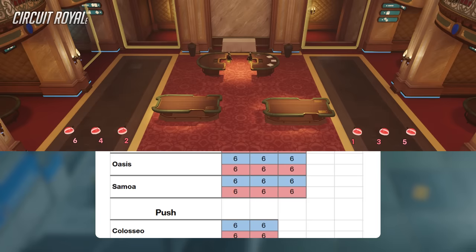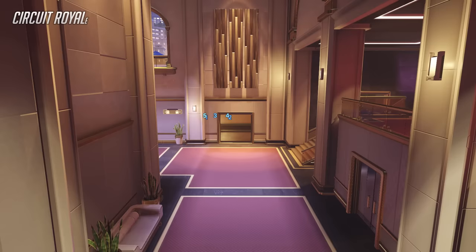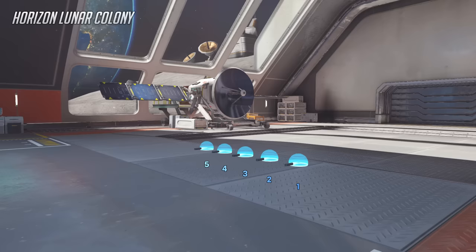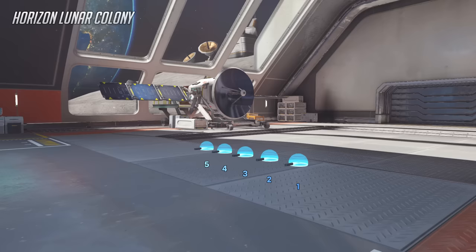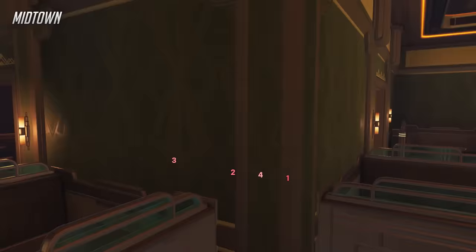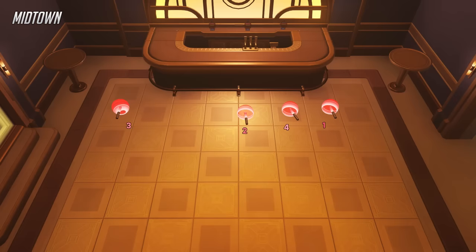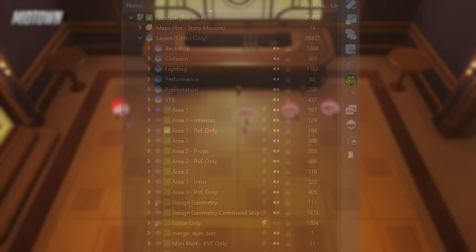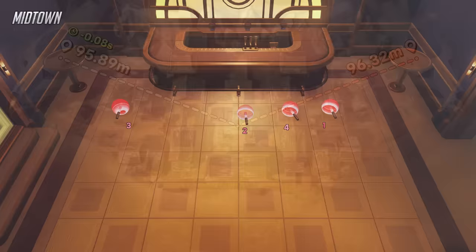Since Antarctic Peninsula Lab has a strange number of spawn points, I went back and double-checked every map. The majority of spawn rooms have 6 spawn points, and the spawn rooms on Circuit Royal are no exception — except for one, which only has 5. Horizon Lunar Colony has 5 spawn points in the Defender spawn room. Midtown has the most missing spawns of any map, with just 4 spawn points in the first attacker spawn. The empty space between spawn points suggests that there were spawn points here that were either accidentally deleted or moved into an editor-only layer, preventing them from being exported.